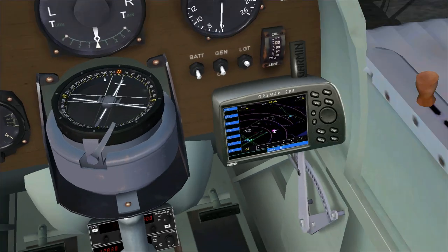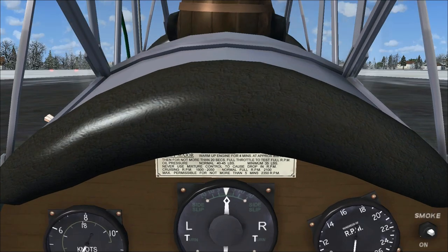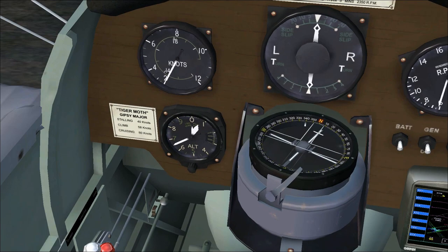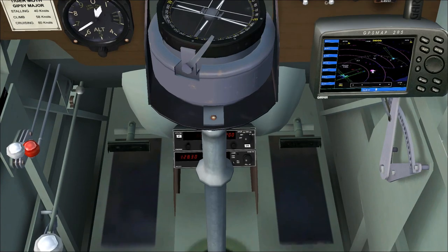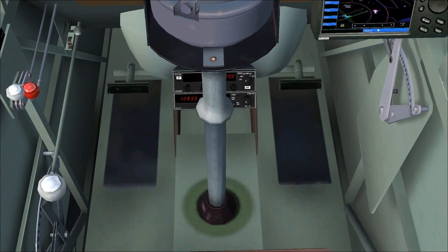The de Havilland Tiger Moth was built in the 30s. It was a trainer. Wow, look at that — you can even read the warning sign. Look at that big old compass in front of us. Controls.